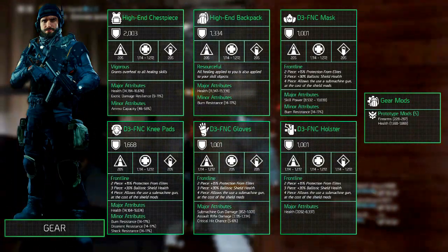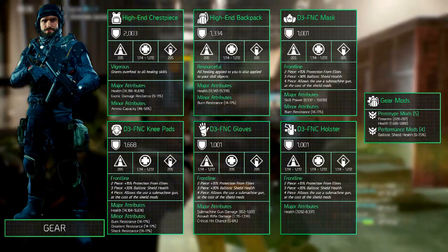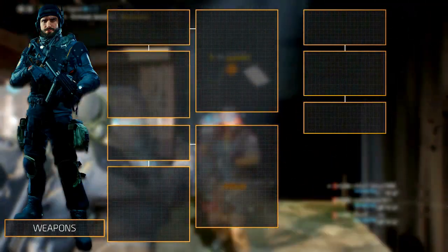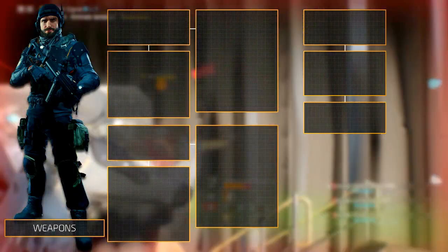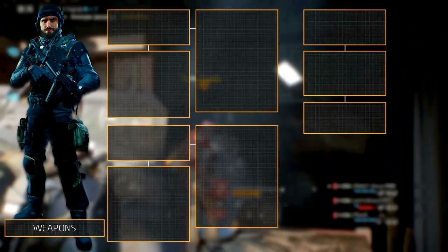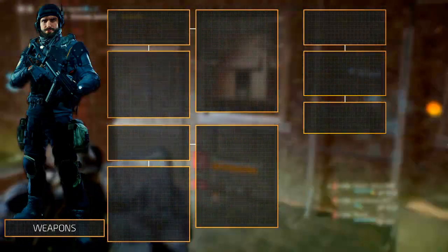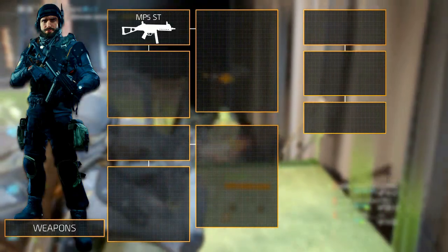Performance mods to choose from are Ballistic Shield Damage, Health and Ballistic Shield Resilience — we recommend Health since it can increase your shield's health by 30%. When running the D3-FNC gear set it shouldn't be a surprise that the primary weapon is a submachine gun. The SMGs have gotten their critical hit chance bonus back, making them actually viable again. We've seen players selecting every SMG with their tank build from the AUG to the MP5. If you're building a really defensive tank we recommend the Midas, but if you also want to deal damage we recommend the MP5 ST, since it currently deals the most DPS out of all the SMGs with the exception of the burst MP5.